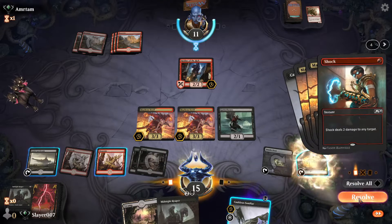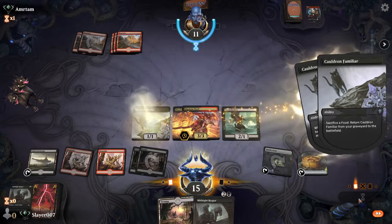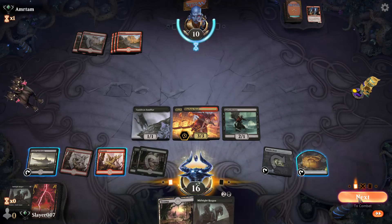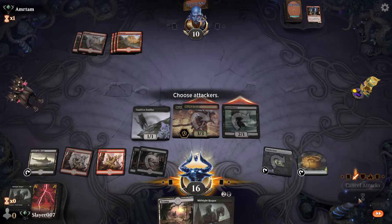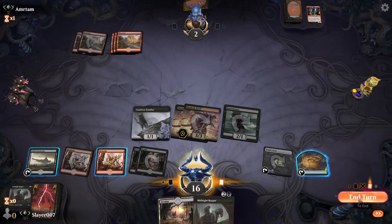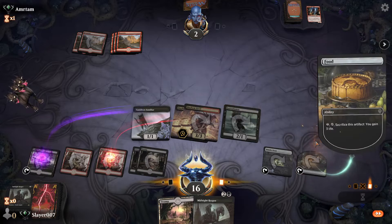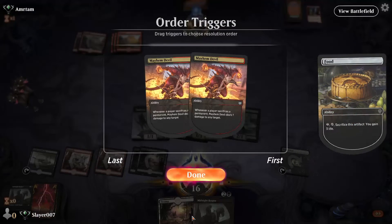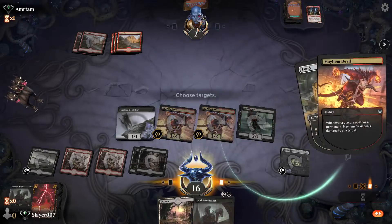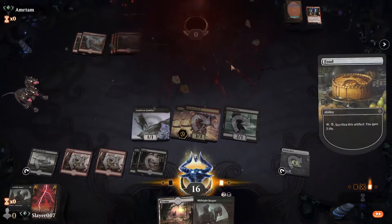We draw a card — that's perfect. We get our cat back. Our opponent should be dead next turn. Actually, they're dead right now if we sacrifice this food — yeah, that's game. These Mayhem Devils really put in a lot of work there. Good game, Mono Red.